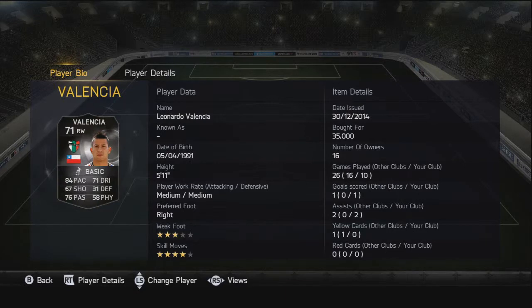Moving on to the right wing, the third inform of the team, we've got Leonardo Valencia. He has 4-star skill moves, 84 pace, some good dribbling, and okay passing. Quite a decent card — 1 goal and 2 assists.